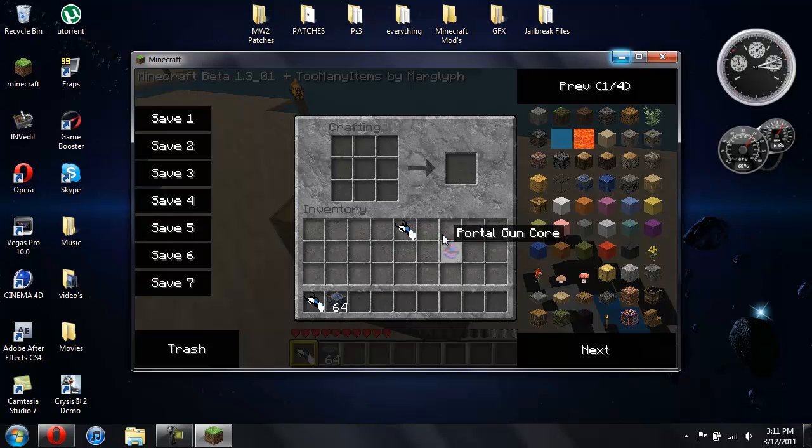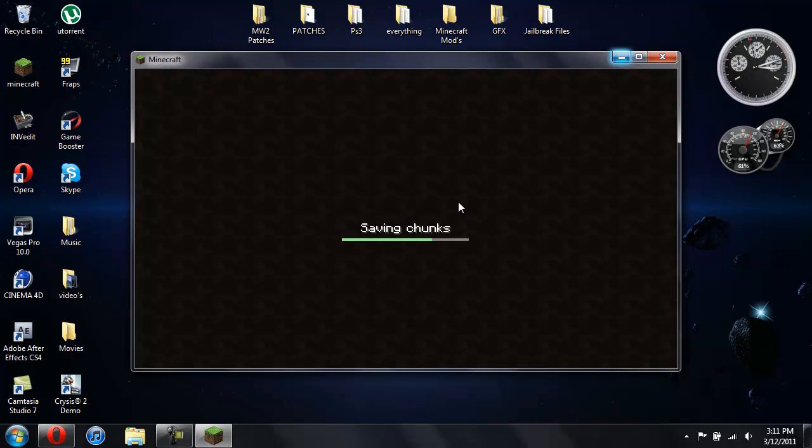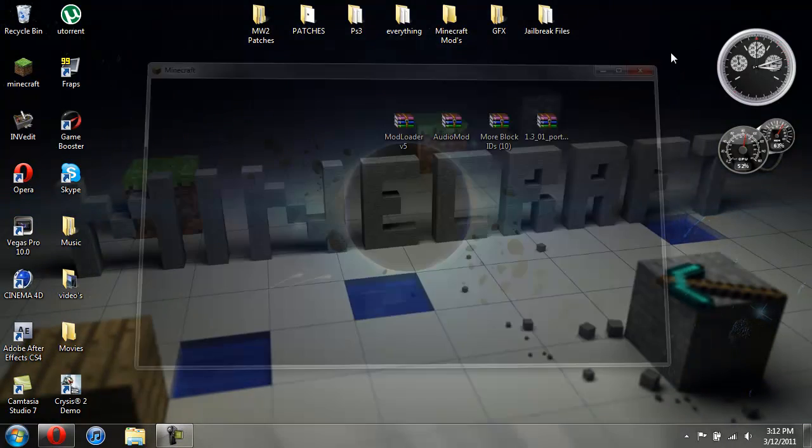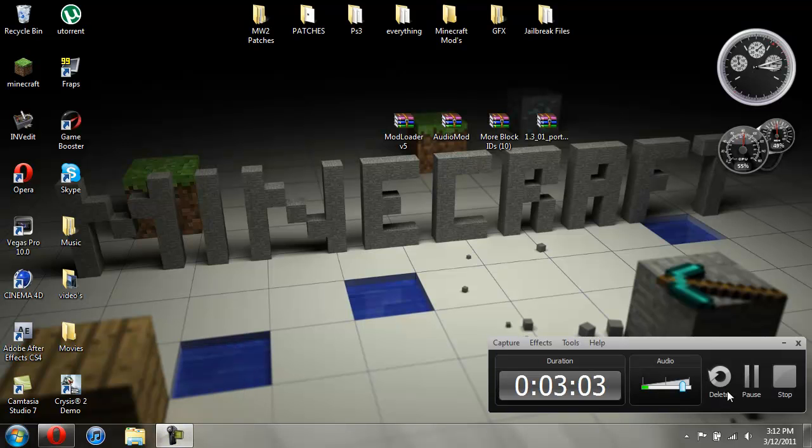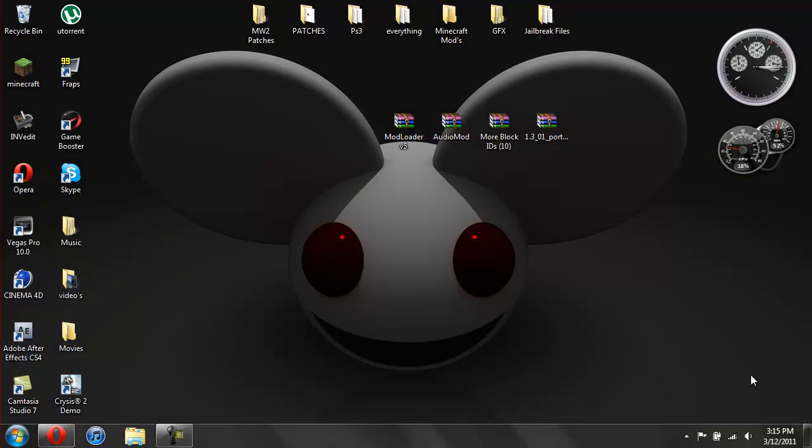It's really simple to create. Now let me go ahead and show you how to install this. I need to clean out my Minecraft jar, so I'll be right back and then I'll show you how to install it. Alright, I cleaned out my Minecraft jar. You're going to need Mod Loader version 5, Audio Mod, More Block IDs, and then the Portal Gun mod itself.